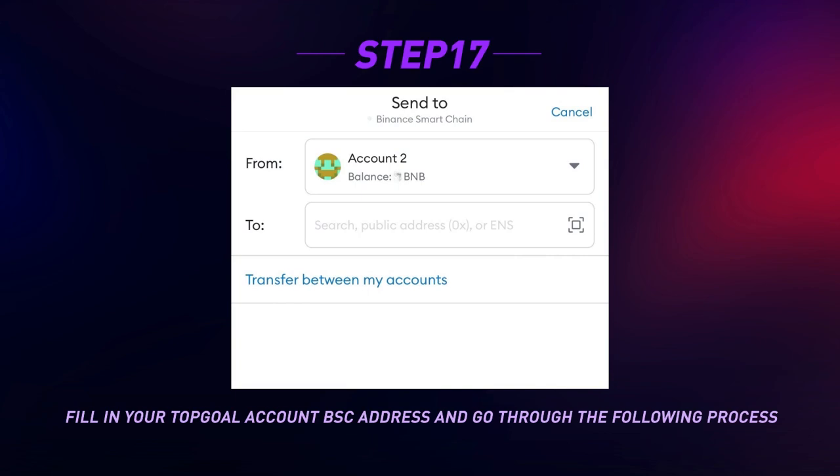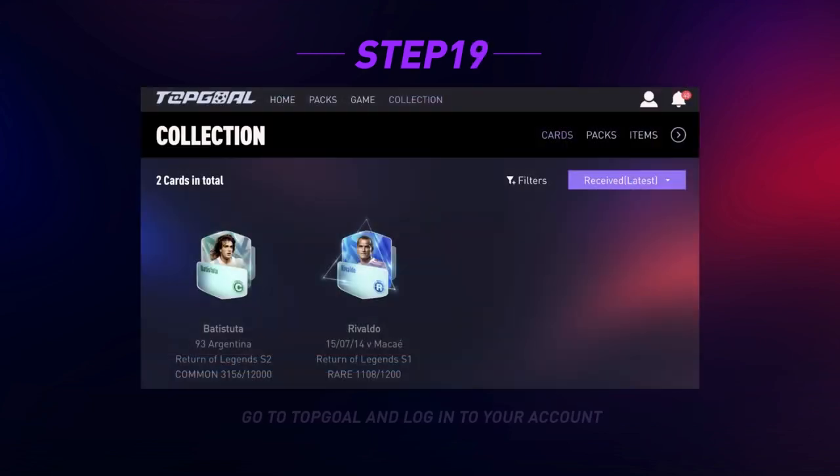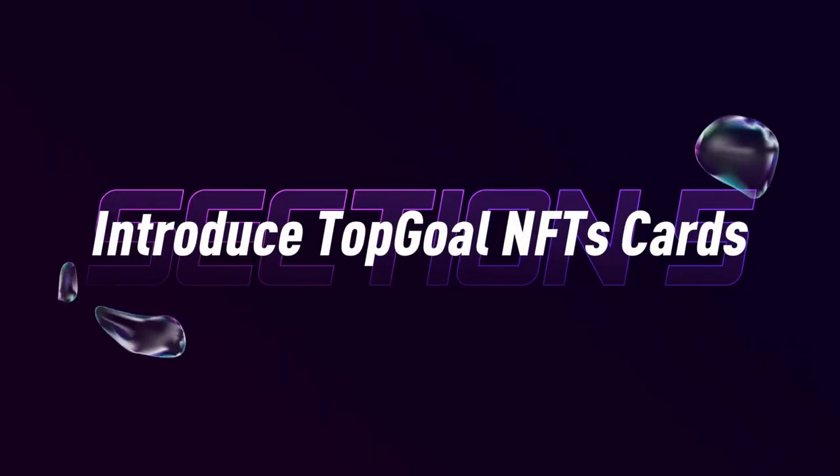Fill in your Top Goal account BSC address and complete the following process. Go to Top Goal, log into your account, click Collection and check Cards — you will then see the new Top Goal NFT card that you have just transferred from your wallet. Section 5: Introduction to Top Goal NFT cards.